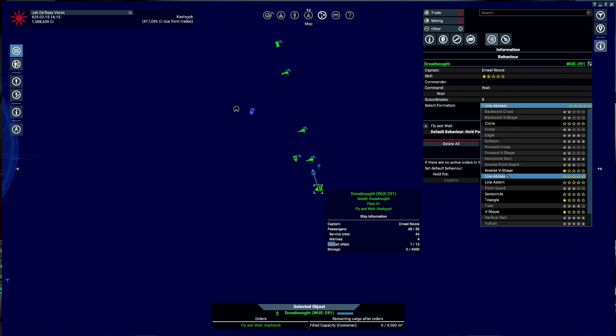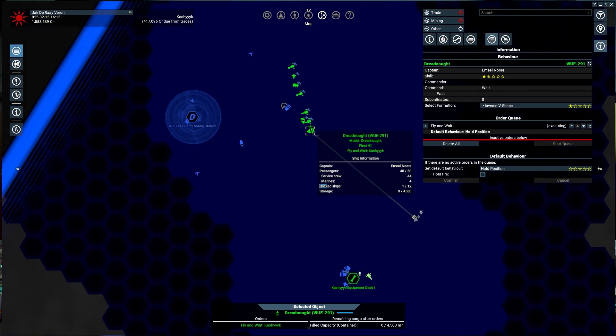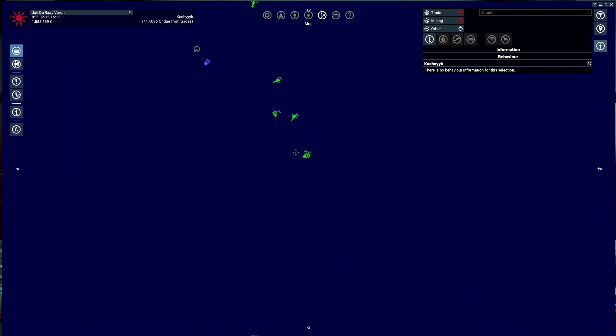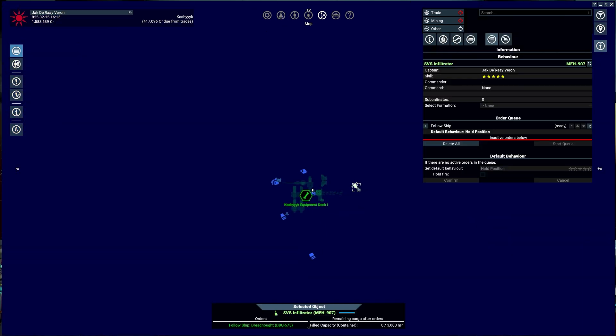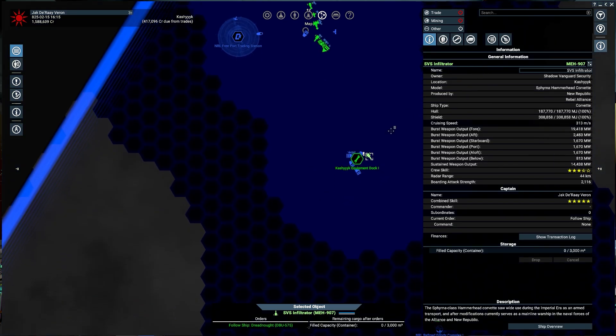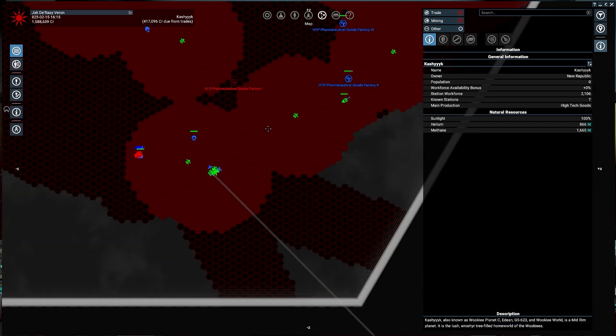You have a formation — a line. Let's do inverse V-shape and move you closer so we can see that formation come to pass. We're in the sector, so it's going to take a minute. We're looking good here, our ship is good.